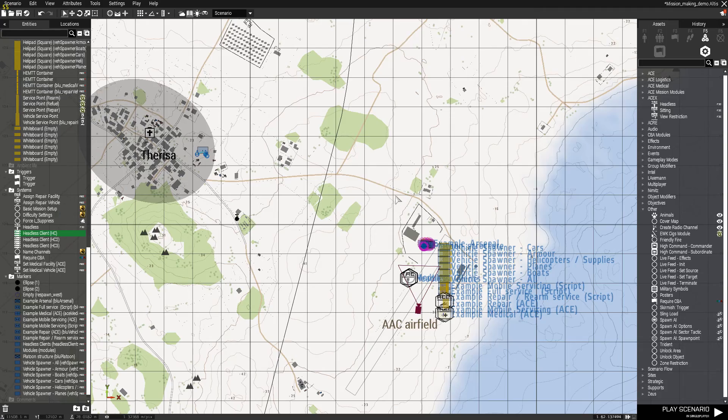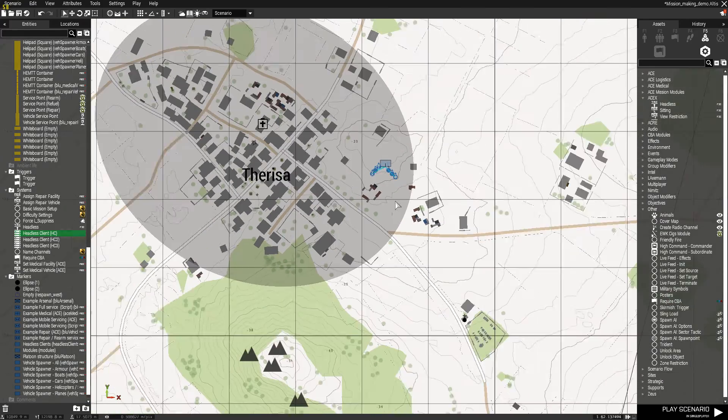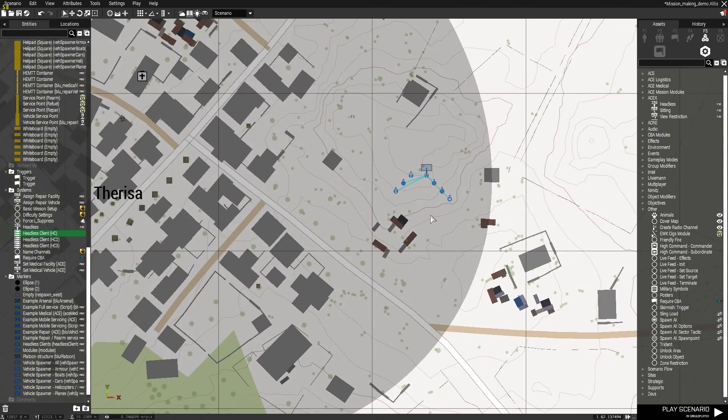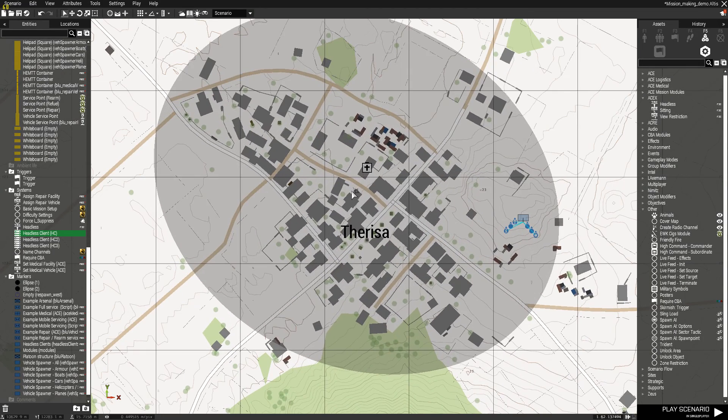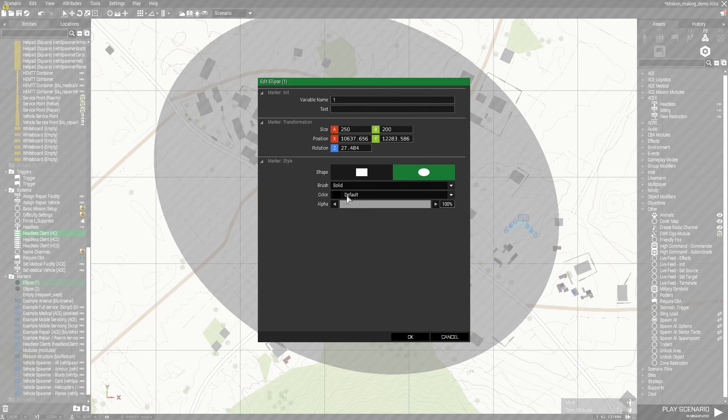I'm going to talk a little bit about GAIA because a few people have asked about it. GAIA is very zone-dependent — that means from our perspective we have to place down a marker, and we have to name it with a number, not a name. It has to be a number. GAIA is dependent on numbers; it responds off marker numbers the way it's been programmed. Just putting 'Joe Bloggs' is not going to function properly.